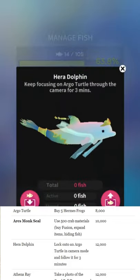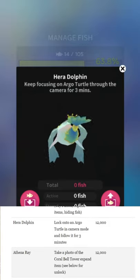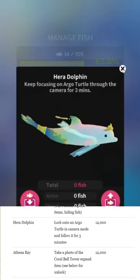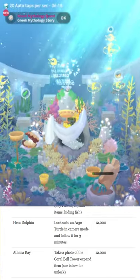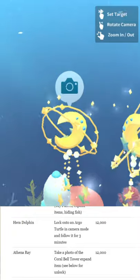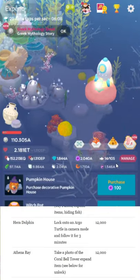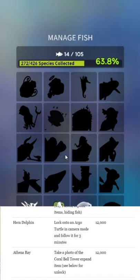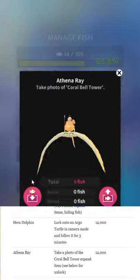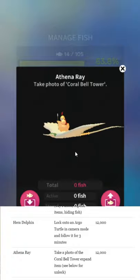Hara Dolphin — focus on the Argo Turtle through the camera for five minutes. That means go to the camera view, tap on the Argo Turtle, and just leave it sitting there for a few minutes. I miss when these things were actually hidden — there used to be a race to figure out the unlocks. They haven't had too many interesting or truly hidden unlocks lately.